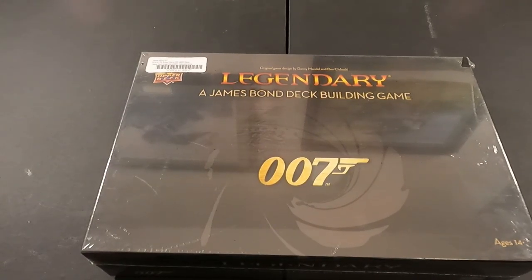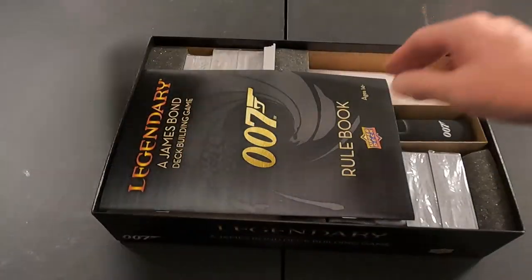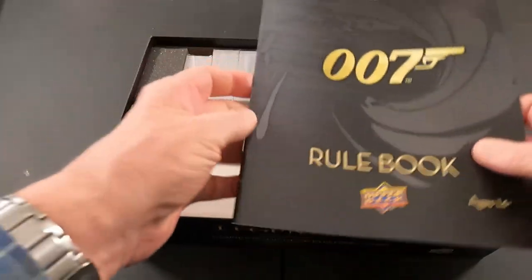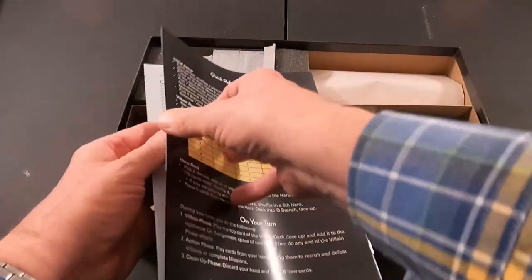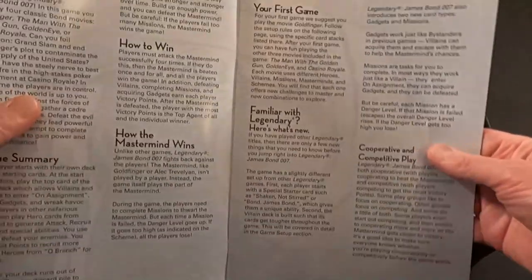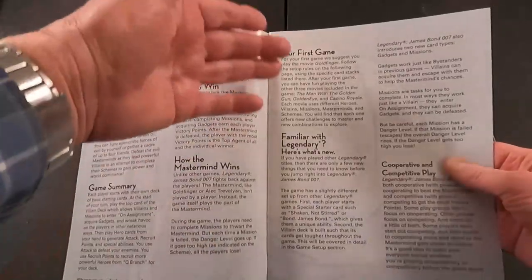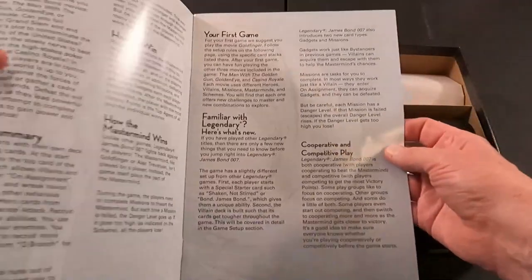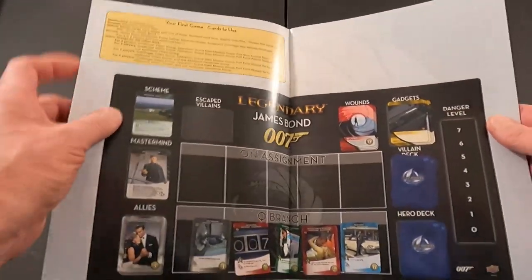Let me get the shrink wrap off and we'll get started. All right, here we go. Let's see what's in this box. Pretty good size box. We have the rulebook, which doesn't look to be too long — 22 pages plus a quick reference guide for setup on the back. Glossy paper of course. It covers overview, how to win, how the mastermind wins, your first game, and cooperative and competitive play.